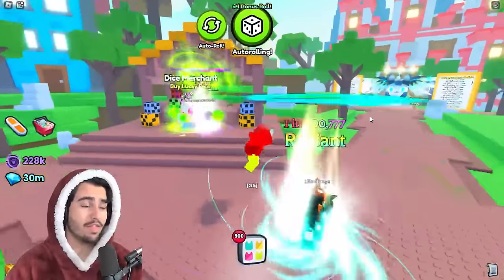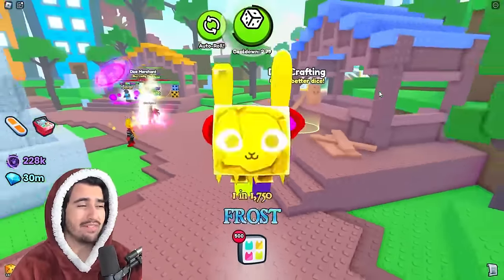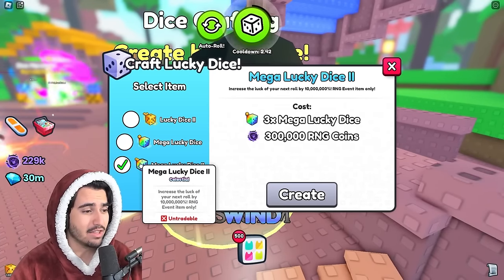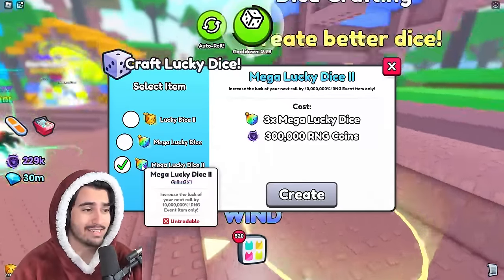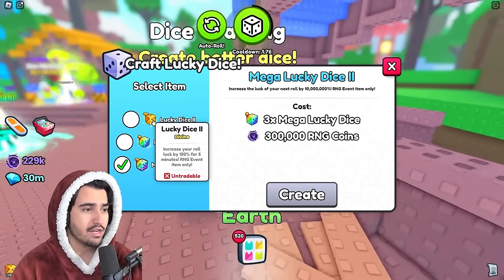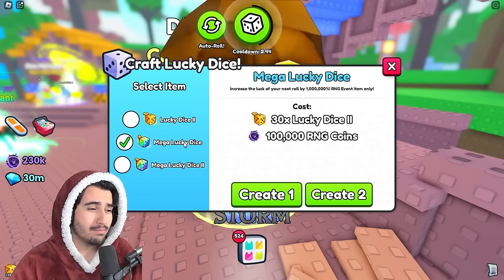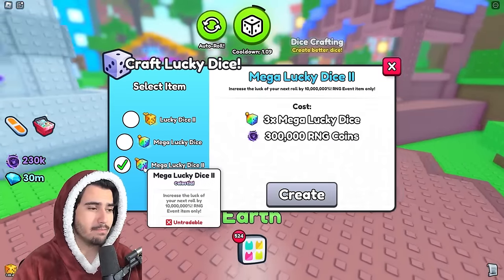These lucky dice are the key to this method — without them you probably don't even have a shot at any of the huges or the titanic. Once you AFK that dice merchant for a while and have at least 450 regular dice, that's what it takes to make the super crazy mega lucky dice 2. If you hover over the mega lucky dice 2, it says it increases the luck of your next roll by 10 million percent, which is a ridiculous number. To make it, you go up the chain: regular lucky dice turn into lucky dice 2, lucky dice 2 turn into mega lucky dice 1 — that takes 30 lucky dice 2s — and then three mega lucky dice 1s make the mega lucky dice 2.